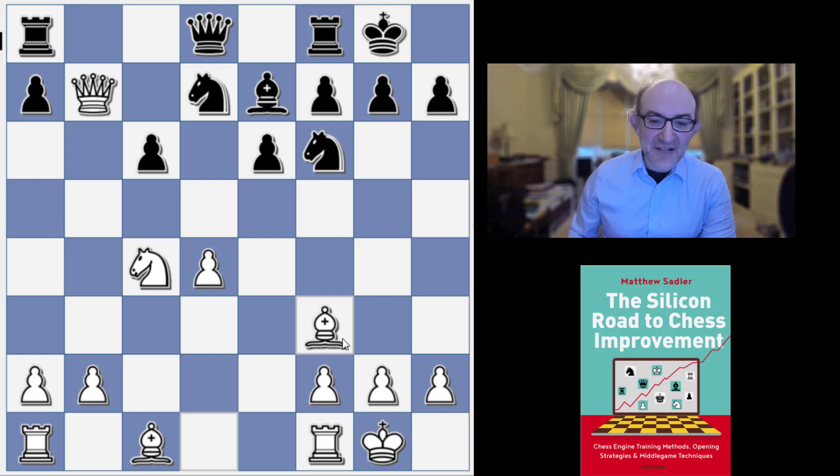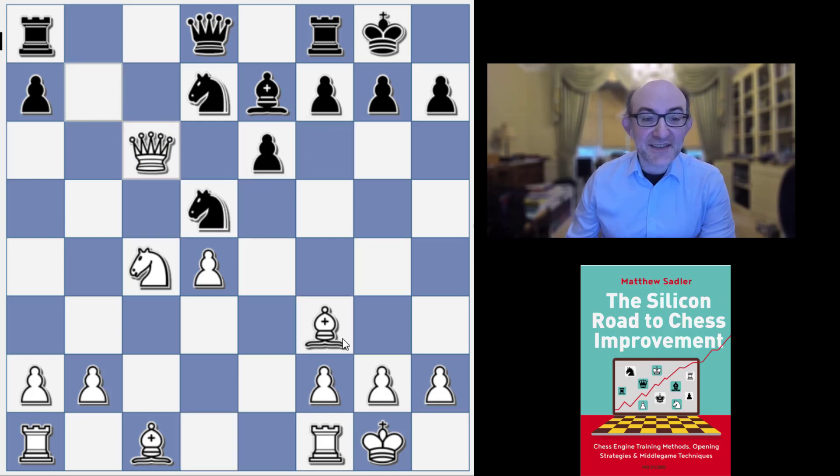After Knight d5, Queen takes c6 — it's clear that clearing away the Black Queen from the queenside with Knight c4 enabled White to win a pawn, and Stockfish converted it with superb technique 80 moves later.